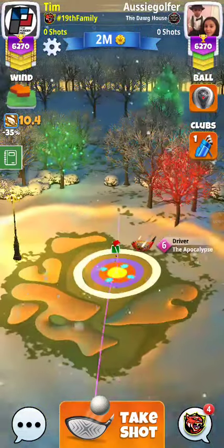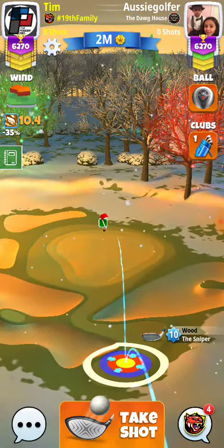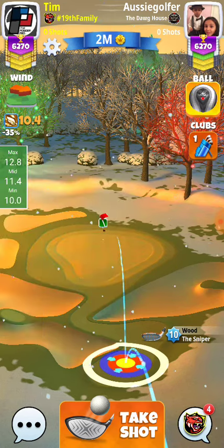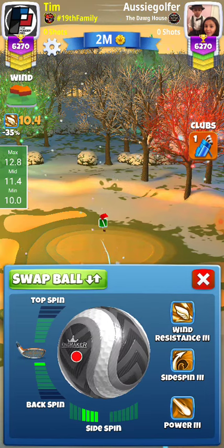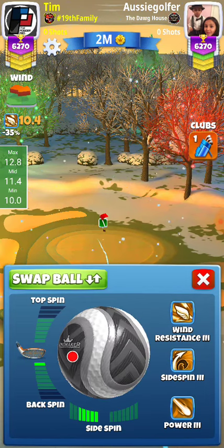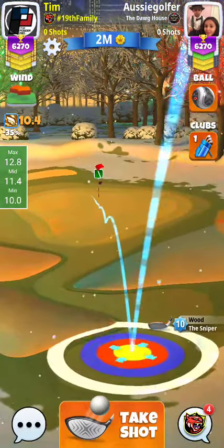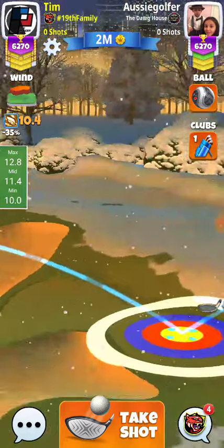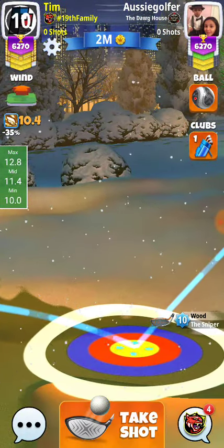Alright guys, so we got hole 4 here in Masters. We are going to be playing the Sniper and looks like 10.4 is the win, plus 20% at max. I'm going to play 1 back, 5 left. Aim it just left of the hole. I'm going to go 12.8.